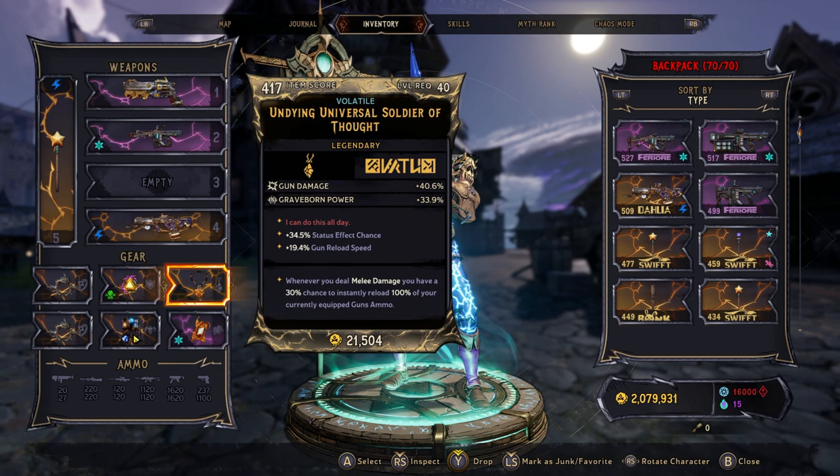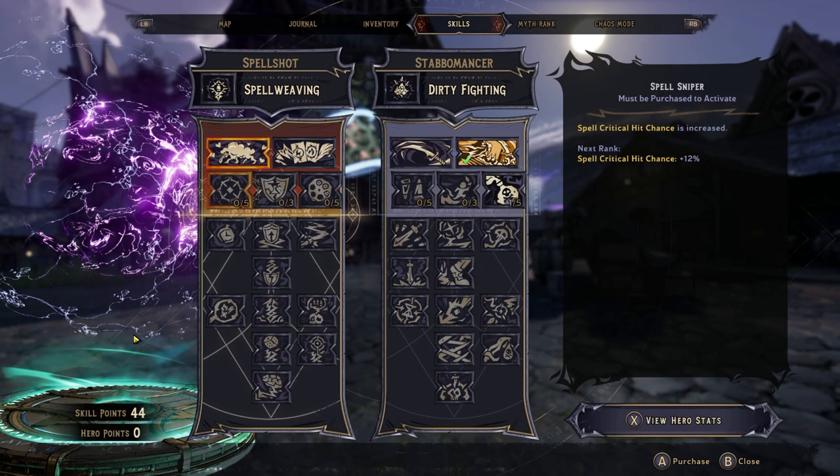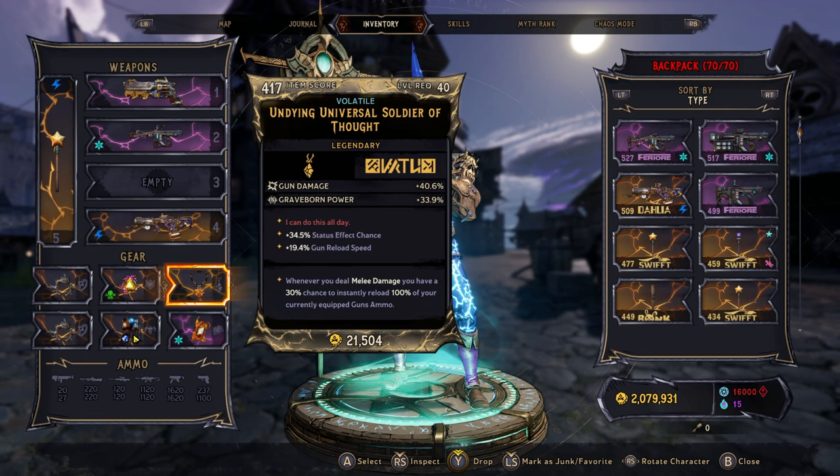When I put on the Corrupted Plate Mail, it adds a bonus element that is unique in that it is another instance of your damage — separate, with its own chances to proc its own things. So for Universal Soldier, which reads whenever you deal melee damage you have a 30% chance to instantly reload 100%, I was now getting two instances of melee damage, doubling my chances to proc Executioner's Blade. This let me more consistently infinite-fire my shotgun when using this combo. The build didn't turn out quite as well as I wanted, so I never posted that video, but the Corrupted Plate Mail has a lot of really interesting uses.